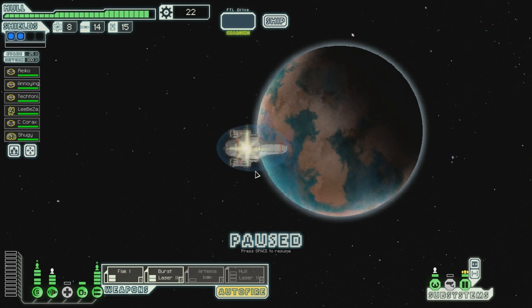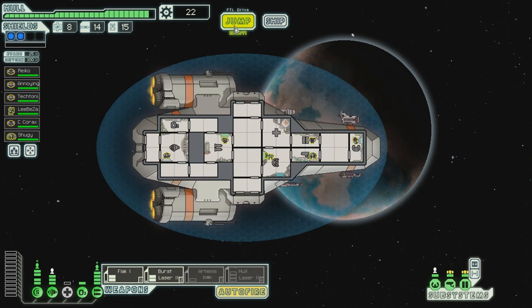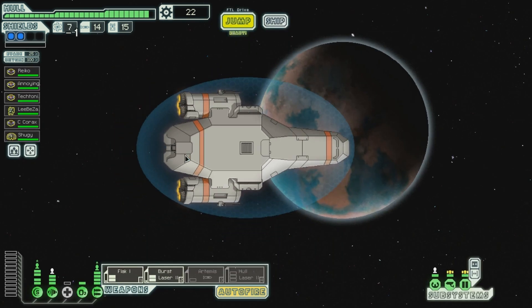Zoltans are nice, usually. The Zoltan patrol their borders but let you pass when you ID as Federation. Let's hope they won't be so courteous to the rebels. Okay, let's jump - the only place we can go.